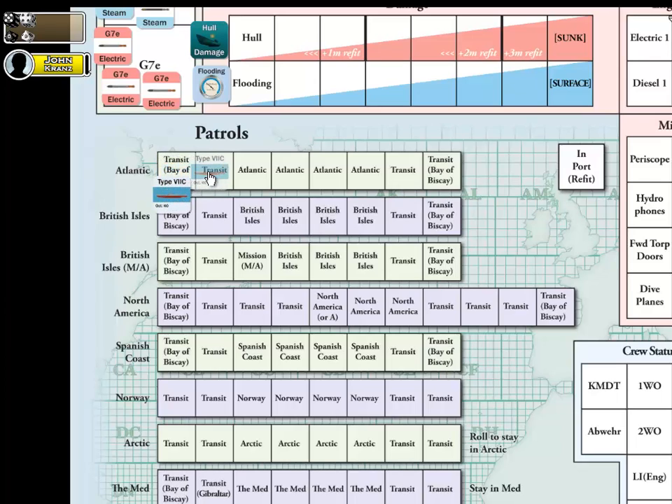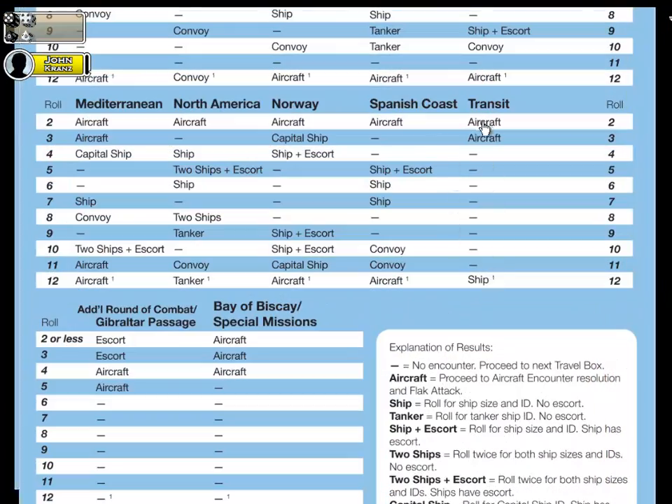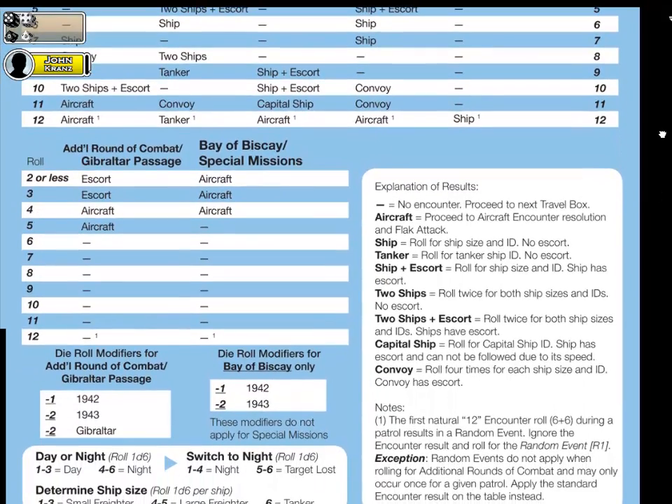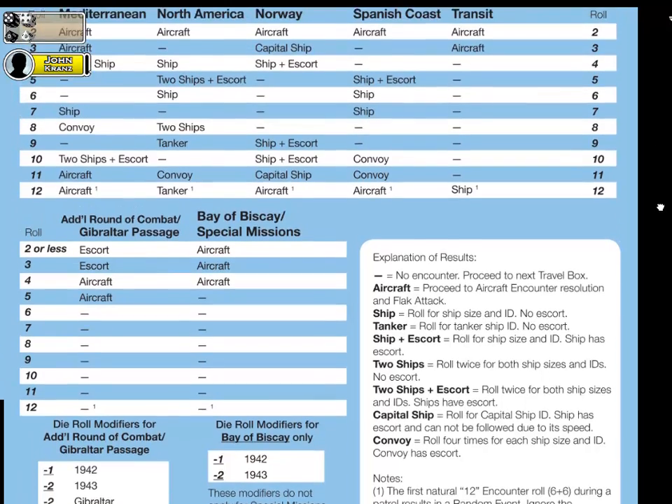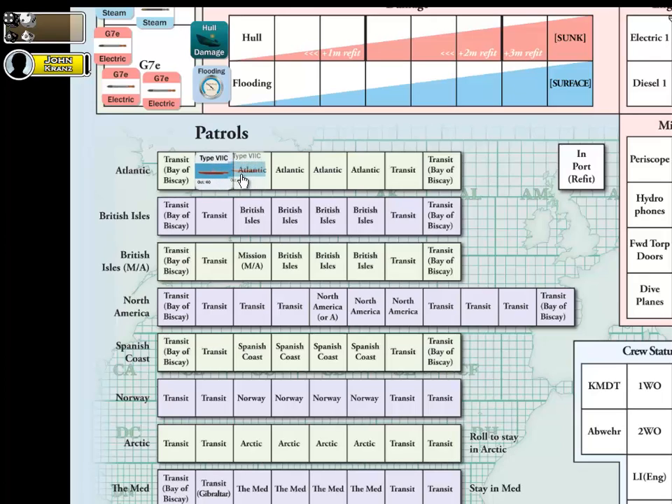I can now proceed to the next transit box. I'm now at my second transit space, but in this case it's not Bay of Biscay anymore. Going back to the chart, we're not using Bay of Biscay — we're going to refer to the transit table. Rolling 2D6, checking for modifiers — no modifiers, we are okay. Rolling 2D6 on the transit table: I rolled 4 plus 2, a 6. No effect for transit. We've just left the transit area and are now officially on patrol, having entered our first travel space representing our assigned patrol — the Atlantic.